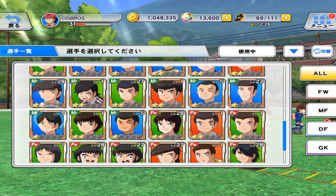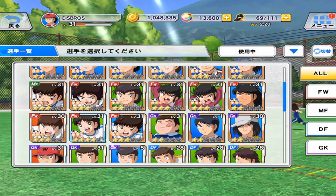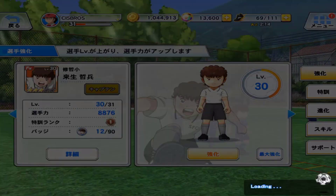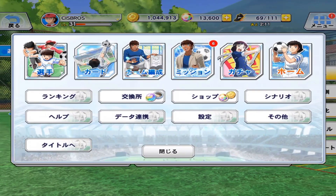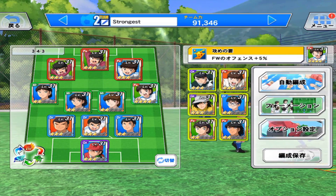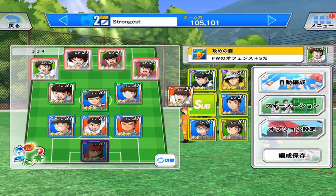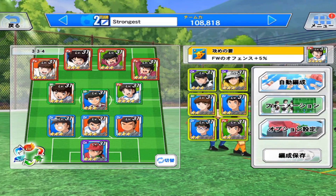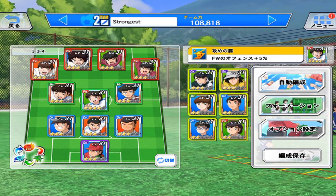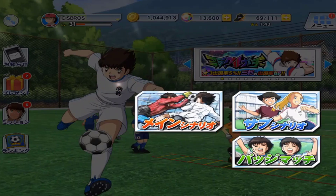I just noticed I forgot to level him up. There he is — totally forgot to level him up. There we go. What's my team power now? 108. Not bad. Let's put Misaki as midfield, like that. Now let's try one more game before we end the video.